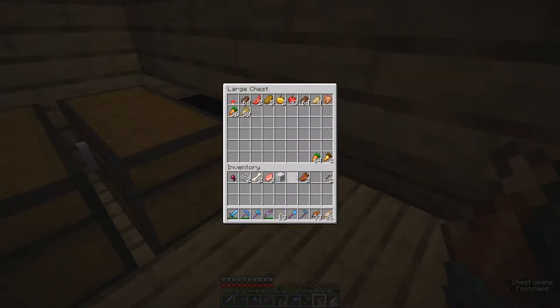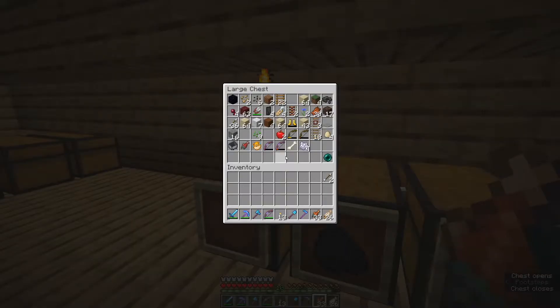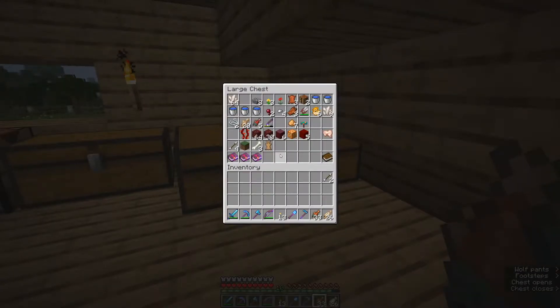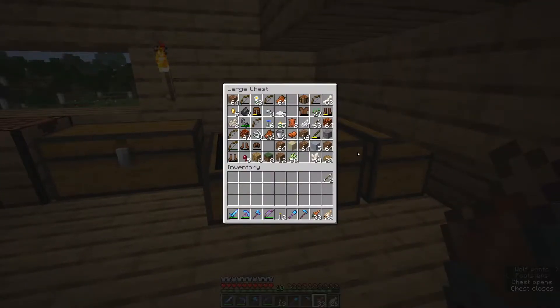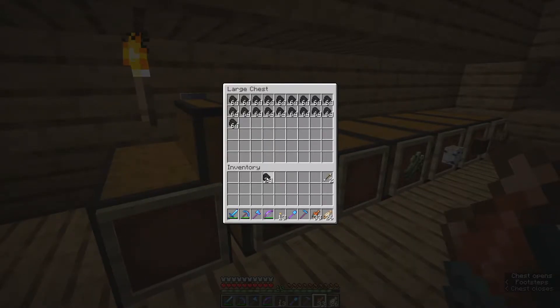My inventory is a mess right now, so I'm going to drop all of this. I'm going to keep a couple arrows for my bow, some torches. We're going to need more torches than that. And of course, my storage is horribly disorganized. I think we're just going to grab 24 coal.